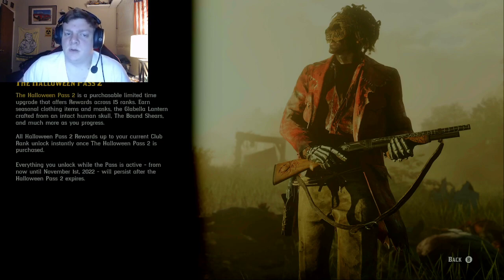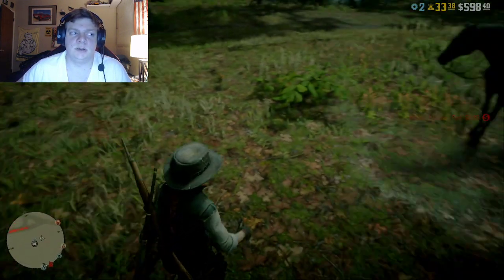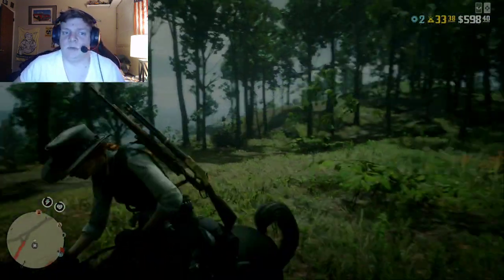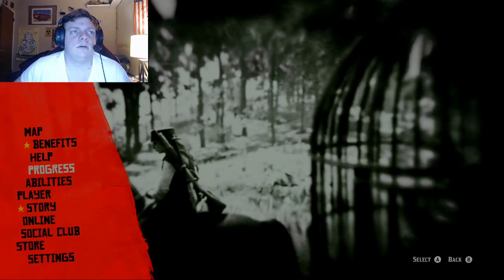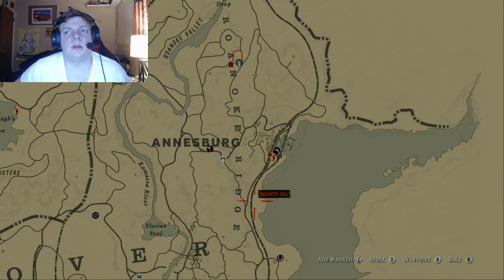I'm pretty sure it was only available through an Outlaw Pass, but currently I can't find it. So instead I'm just going to show you what his outfit looks like — I'm just going to ride back to Annensburg real quick and then go back to my camp, it's not that far.